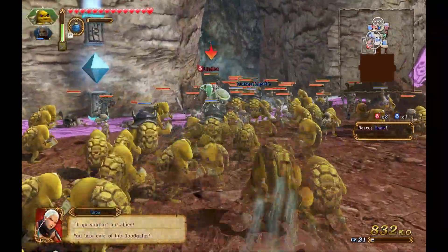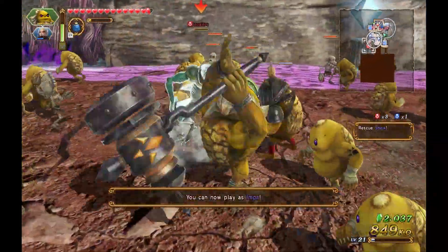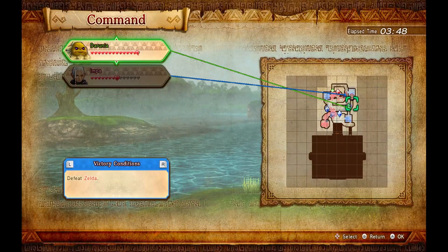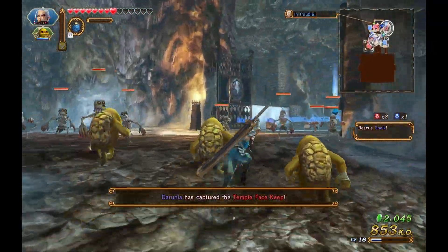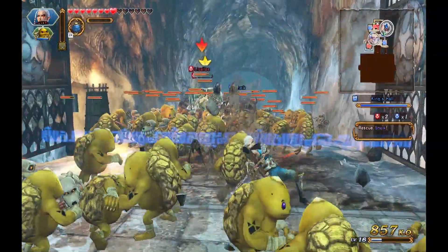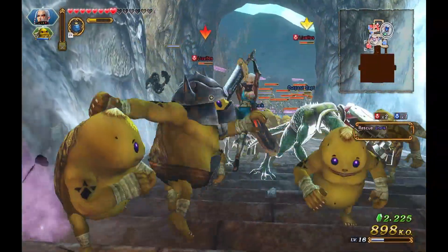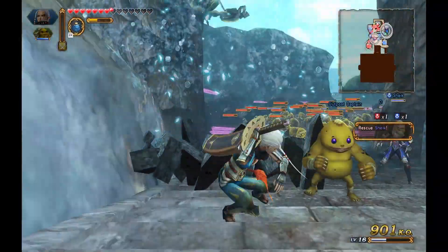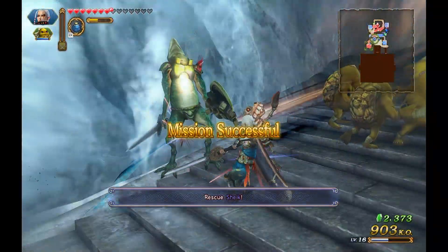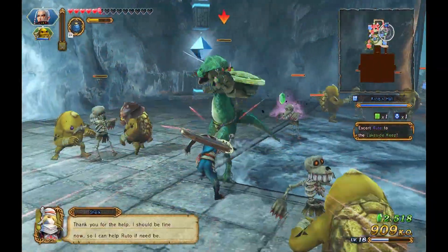Impa is covering Sheik — that's a good thing, but we should go there as well. Impa says they'll take care of the allies. So I'll command Impa to go towards the Lizalfos and set Darunia to go to Ruto. I'll take care of this last one and then switch over to Impa to save Sheik. It feels weird to play Impa again when you've been playing all these other characters. The AI in this game isn't the best — Darunia will eventually move when he feels it's time.